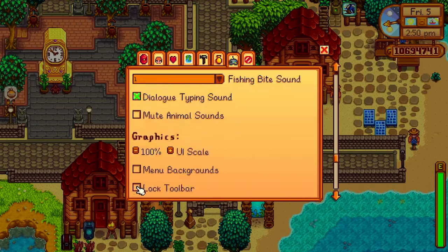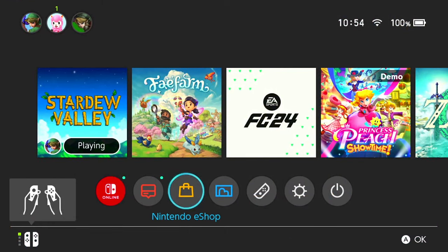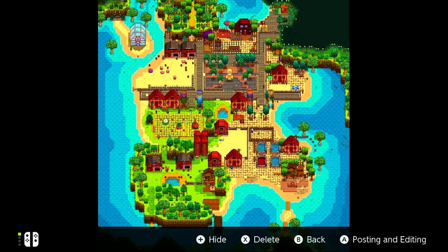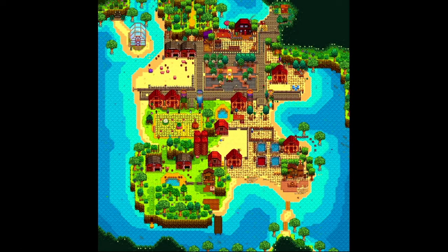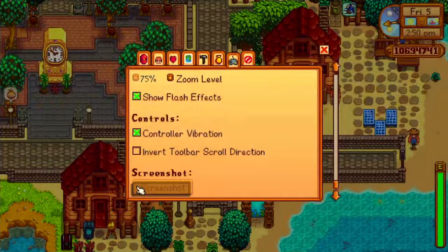Let's take a screenshot of the farm. And there it is - that's my farm, all in all. A little bit of everything here and there, makes a lot of money, does its thing, does what I need it to do.